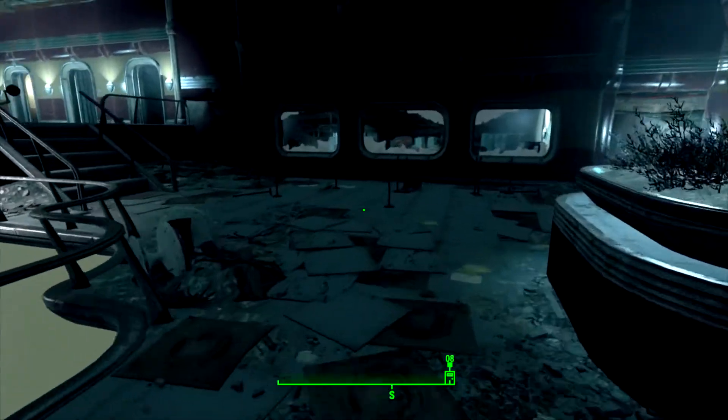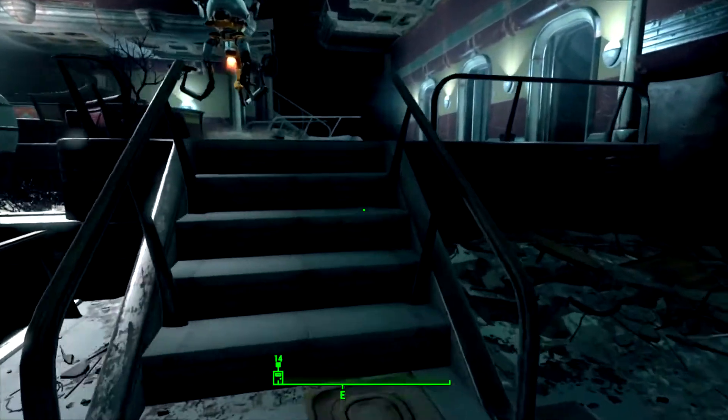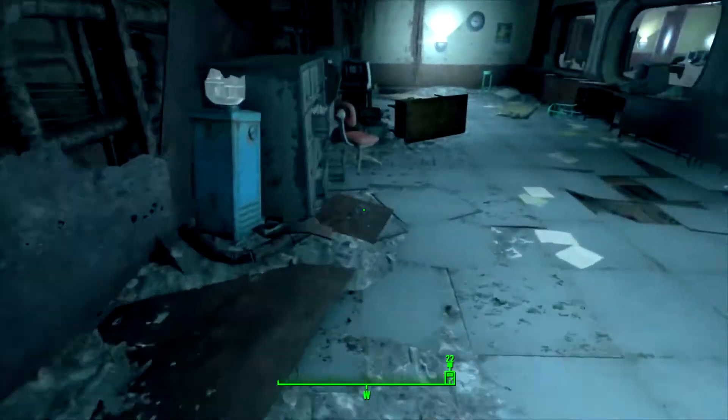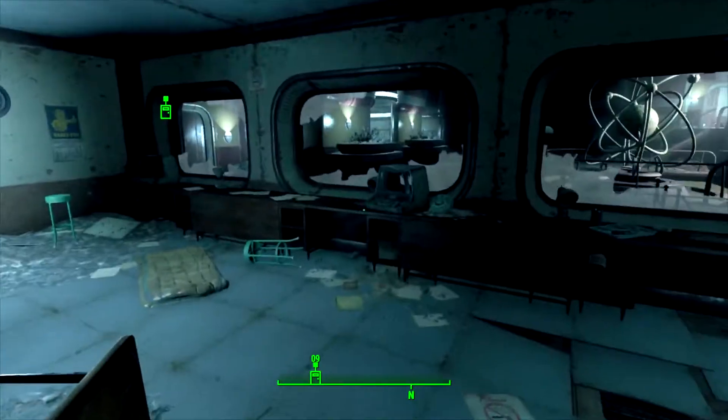Hello everybody, today I'm going to show you how to easily get the unique free file leg armor. What you need to do is head over to the Mass Fusion building and go to the front reception area. You're gonna want to grab this trash can right here.